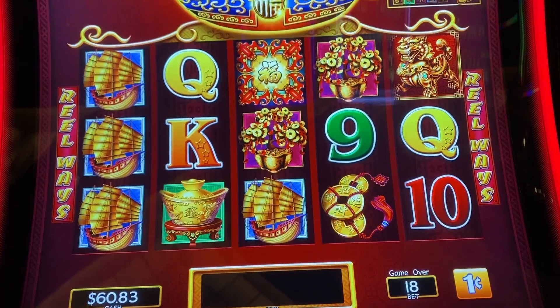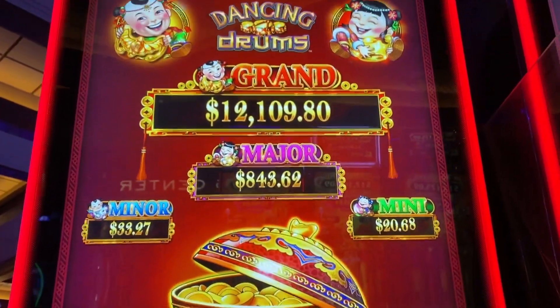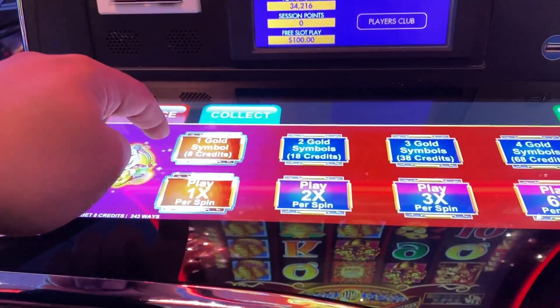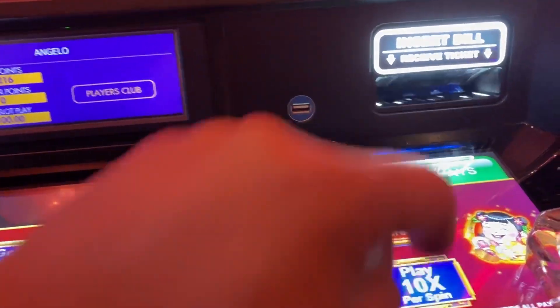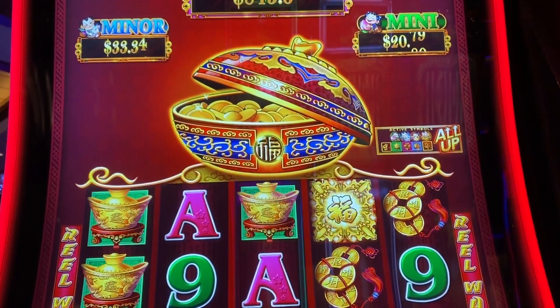Hey guys, tips and tricks most people don't know about the high limit room: Dancing Drums is 10 cents a knob. This is your regular outside non-high-limit Dancing Drums. A lot of people don't realize you can bet 8 cents a spin, 18 cents, 38 cents, 68 cents, 88 cents minimum bets. So 88 cents is the minimum and you can still pop the noodle ball.